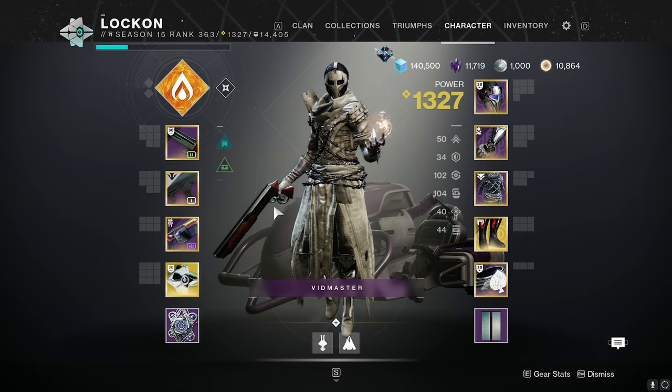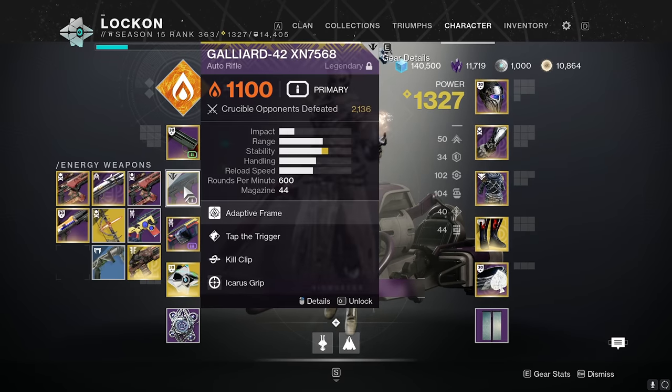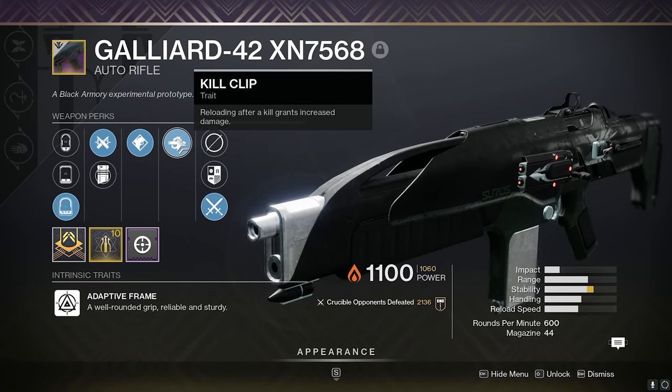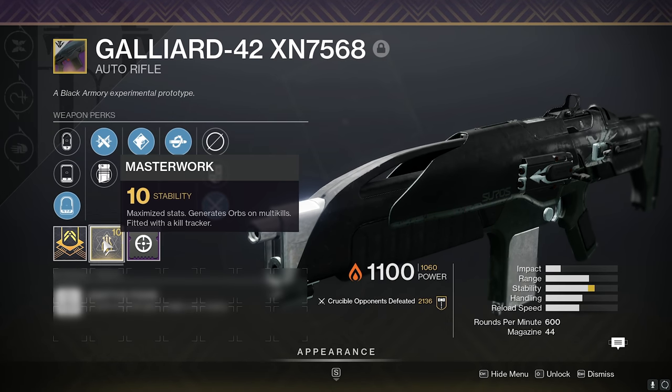What's up gamers, in today's video we're covering one of the best auto rifles — if not the best auto rifle in the game according to AstroCross — the Galliard. Well, it's actually the Galliard 42 XN756892, but the perks we're using today are Kill Clip, Tap the Trigger, Ricochet Rounds, SPO 57 Front Sight, and a Stability Masterwork.